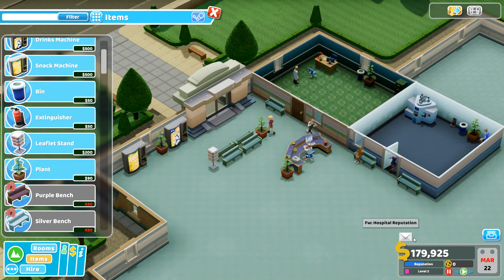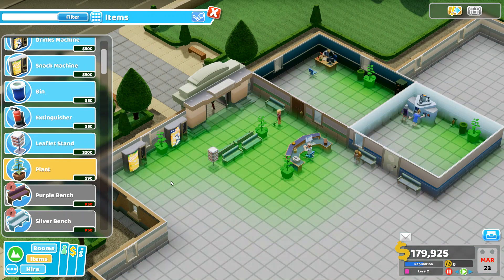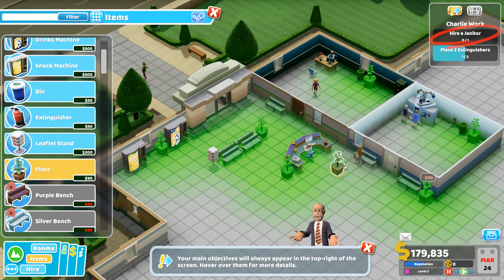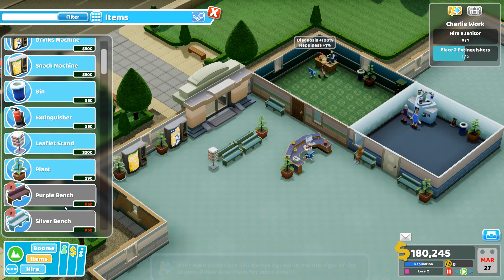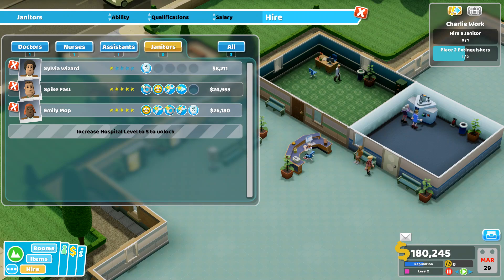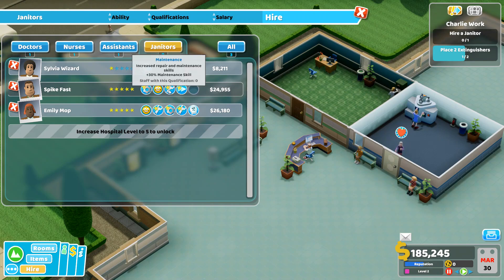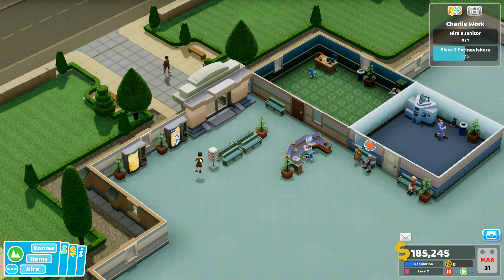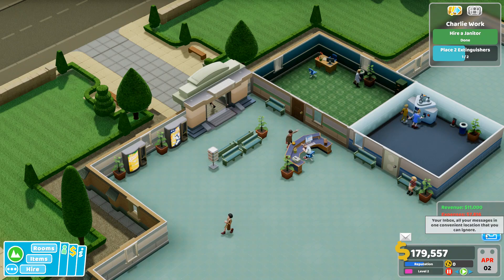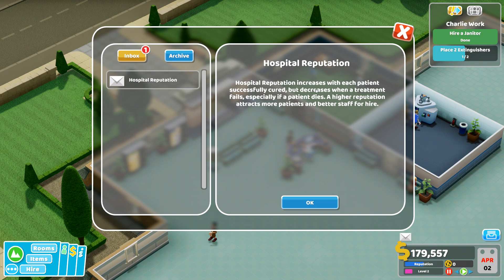We need a janitor to repair our machines, and it could be a fire hazard. Run another plant — we have a little lighter green spot there. So hire a janitor. This guy can capture ghosts — I don't remember ghosts in Sim Hospital. We probably don't need any five-star janitors at this point, although the five stars do have maintenance as a skill. We'll just hire this ghost buster. So we've made 11 grand, we spent seven, so that's good. We're making a profit. Hospital reputation increases for each patient cured, but decreases when treatment fails, especially death.